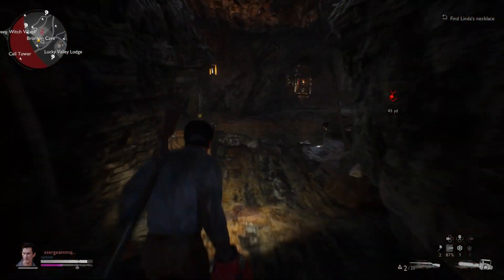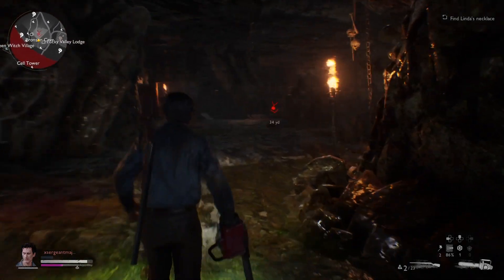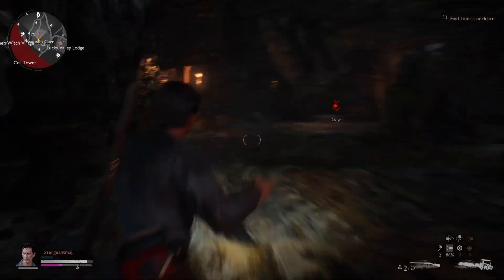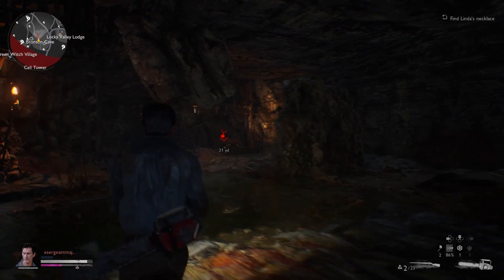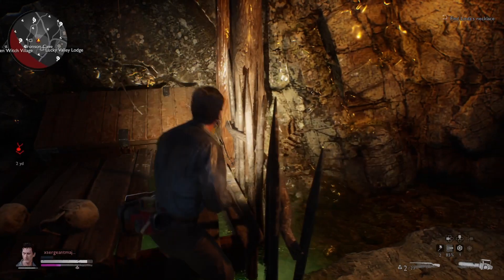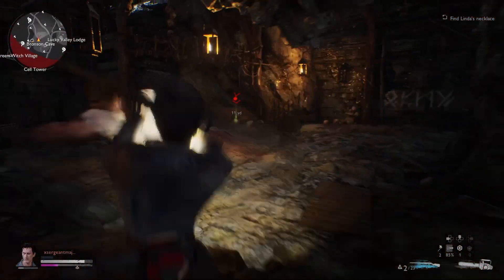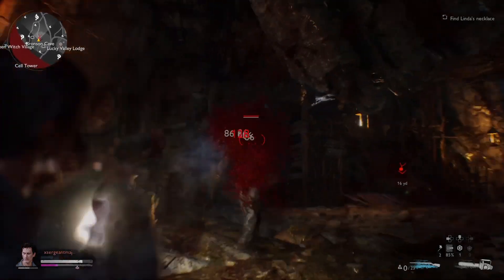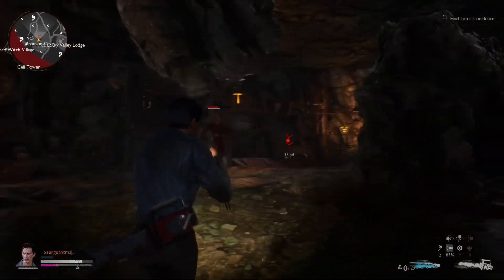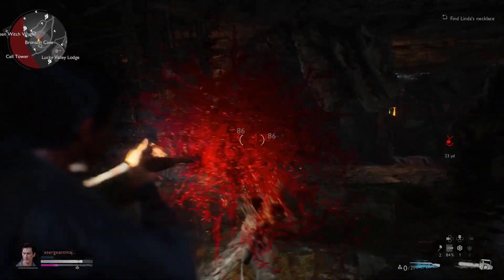Right up here we have an elite that is hiding behind a rock, and we also have a crate right there. So what we're going to do is run and grab the rare double barrel shotgun and try to evade this big guy. He's not very happy, but let's try to — oh, he got me. Reloading! And the double barrel — oh!